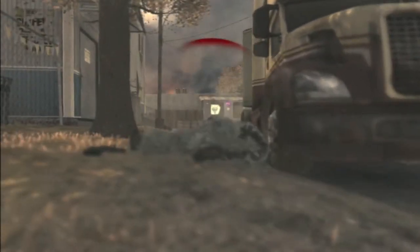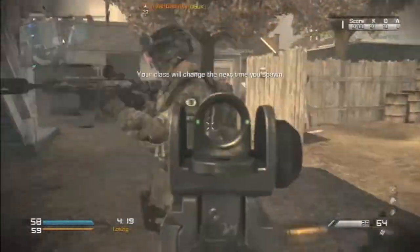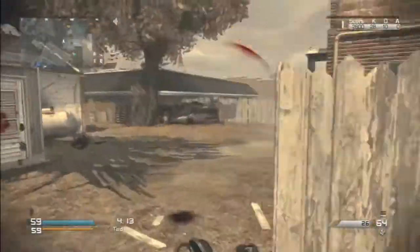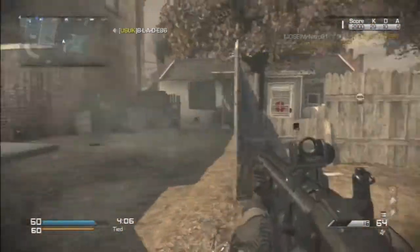And here's where I'm showing you the assault rifle versus submachine gun differences in range. And here I turn around — I don't know why, I think I saw some guy in the back on the minimap. And yeah, there he was. I tried to box him and I obviously do, of course.